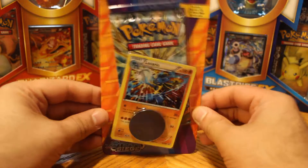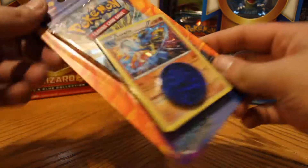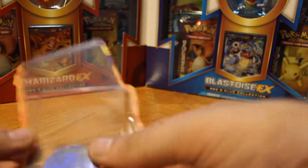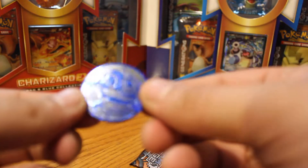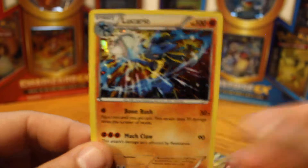Hello, welcome back to my third Steam Siege video. This time I'll be doing the one-pack blister with the Lucario promo — he's XY number 140. Let's open this up and take a better look. Oh, that opened real good. This has a shiny Kyogre coin.